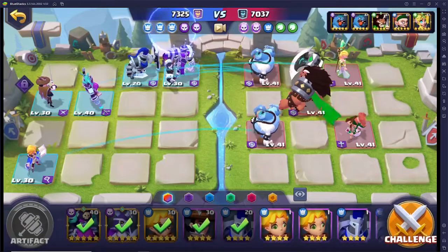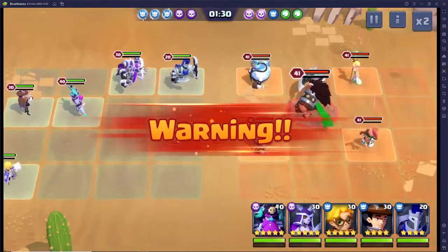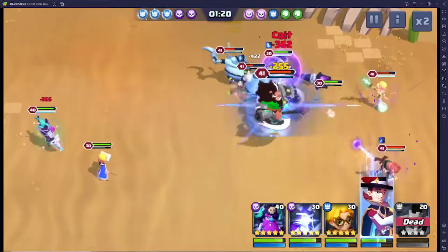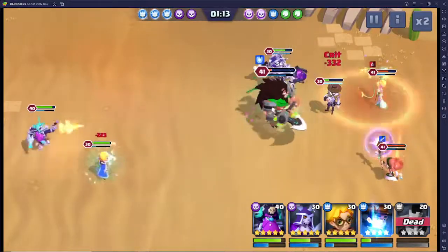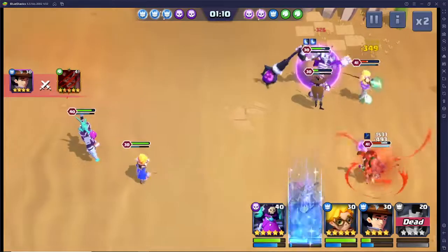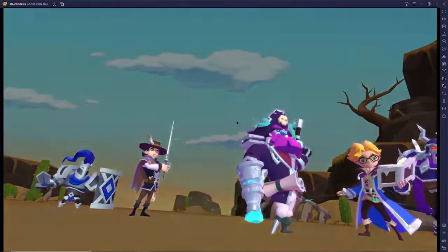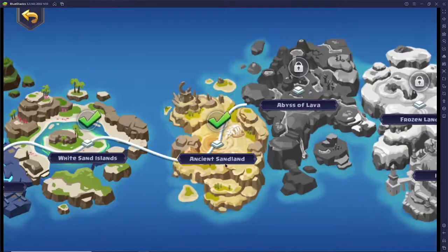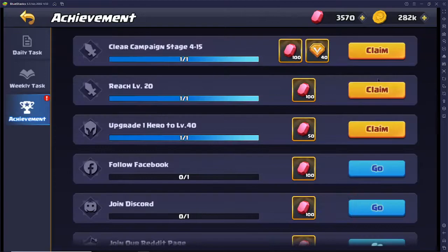We swapped in our lower-level tank so he could eat a lot of the damage early on, and then Cardellan came in as a secondary tank — and that pretty much did the trick. We just sacked this guy to soak up early damage. So yeah, we made it to Chapter 5! We're going to end the video here and do some small things since we just unlocked a couple of features.